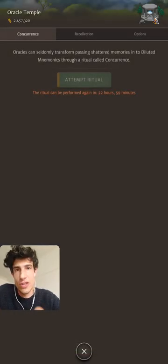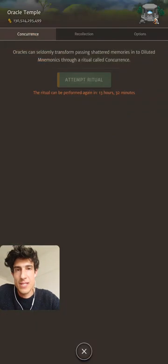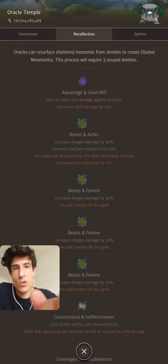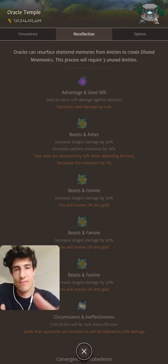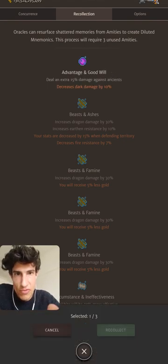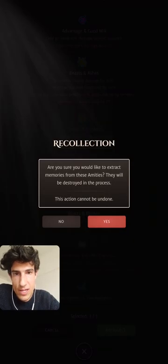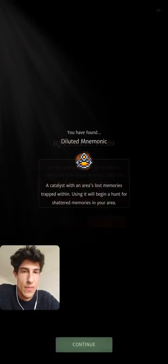You can do the Oracle Temple ritual every 23 hours. The second way to receive diluted mnemonics from your Oracle Temple is to recollect amities you're not using — you use three amities you don't like, put them in, and get a diluted mnemonic out. Those three amities will be completely destroyed, and you receive one diluted mnemonic in their place.